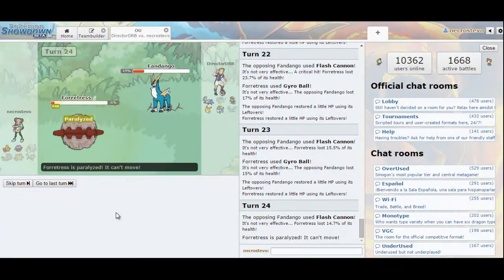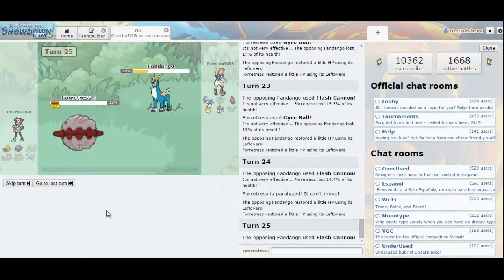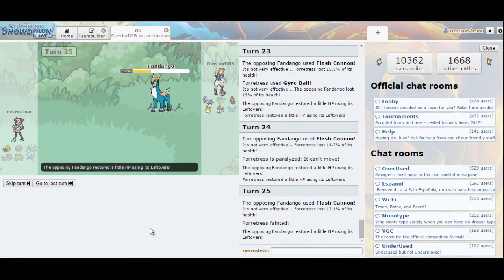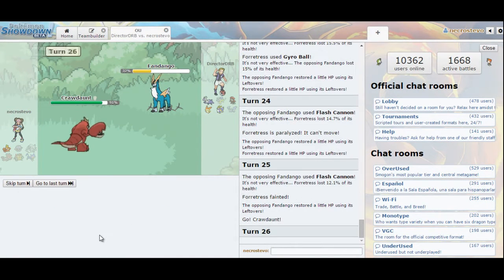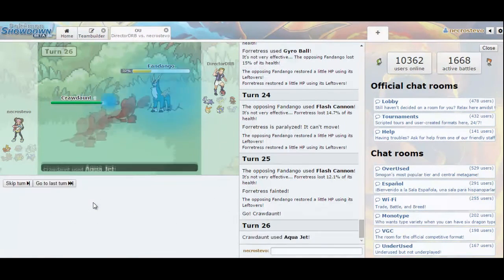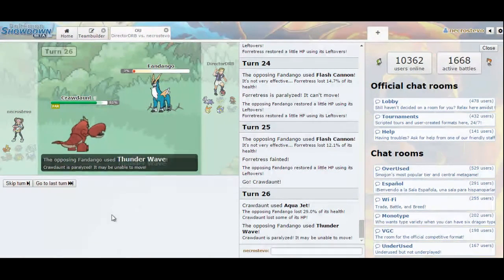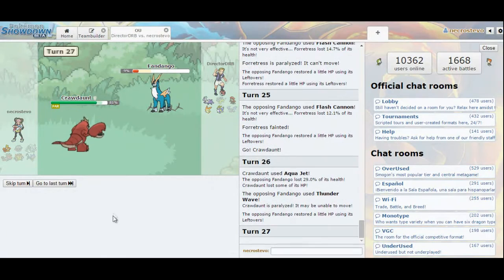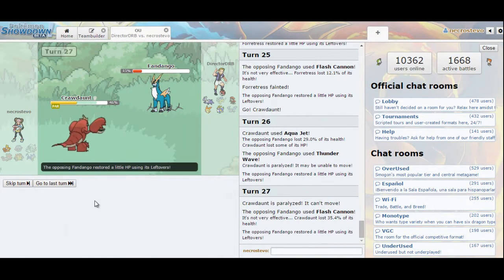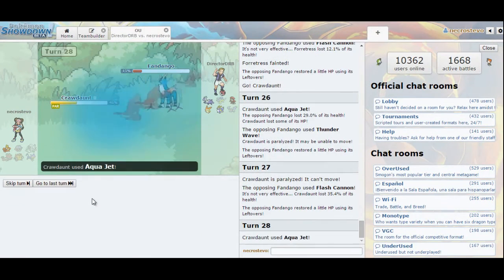There's the paralysis — it took long enough. Now he's definitely in range of an Aqua Jet. I get Crawdaunt out and click Aqua Jet — that's my win condition. Aqua Jet all the way... he lives on 3%! That is really unfortunate. That paralysis right there and then I get paralyzed again. He does not have a Fighting-type coverage move — interesting. So he's definitely a fully defensive Cobalion to live that move.